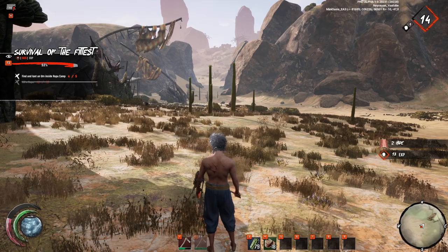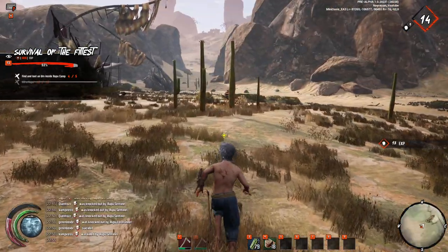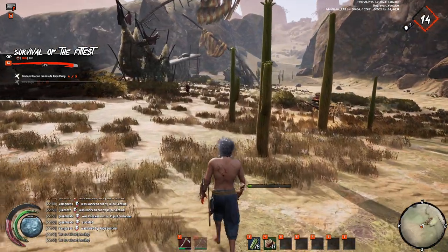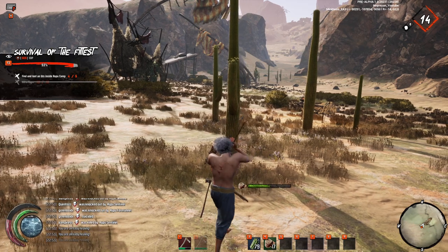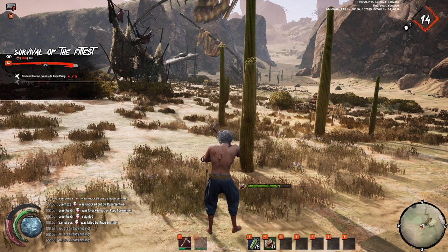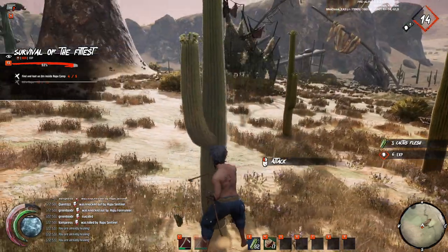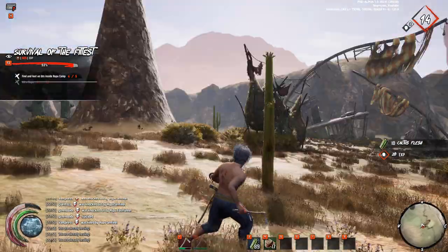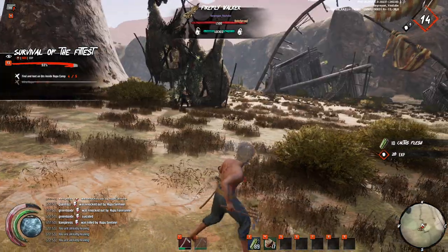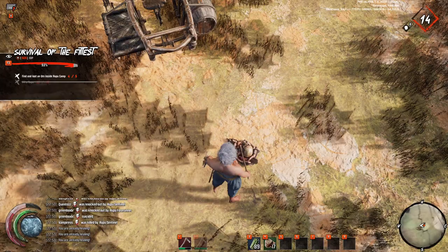Remember to use all your stat points and don't use all your fragments, because you'll need a lot of them — especially to unlock the pickaxe or some other things. Also remember to loot the Rupu bodies because their body will disappear and you'll only have a pile of guts and a skull on the ground.